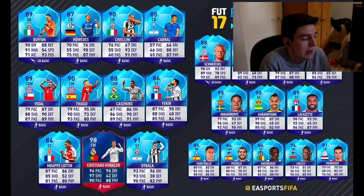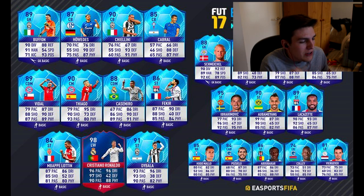In packs in five minutes time, there is going to be the big boy record breaker Ronaldo — 98 rated, left wing. His card looks nuts: 96 pace, 96 dribbling, 97 shooting with 90 passing, also 88 physical. What a card. But there is also 95 Ibrahimović and 90 Aubameyang, 89 Lacazette.